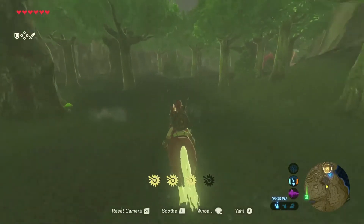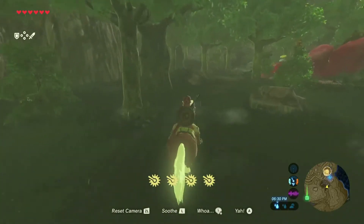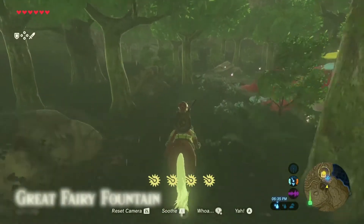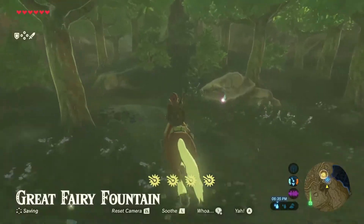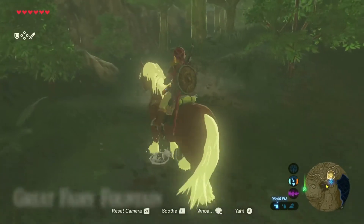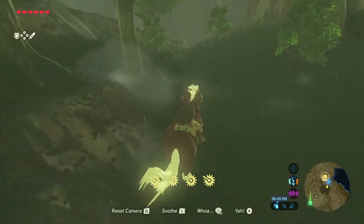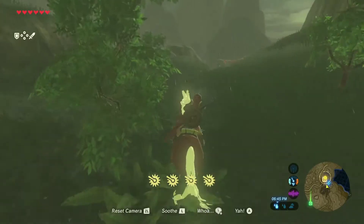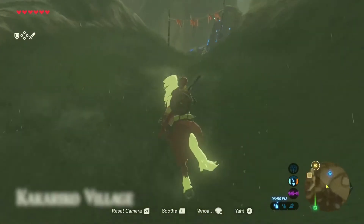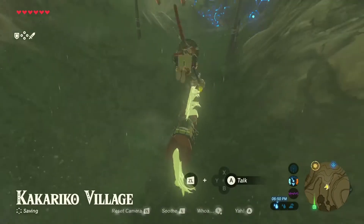A fun fact: the two music tracks you can hear here are both slowed-down versions of the Hyrule main theme and Zelda's Lullaby. It's actually kind of a cool set piece — you can't really tell, which is interesting given that they apparently couldn't add any new music or use any old music.